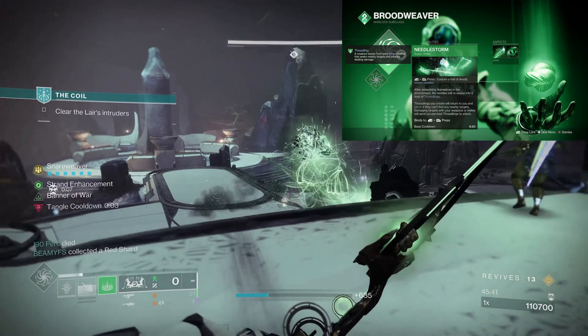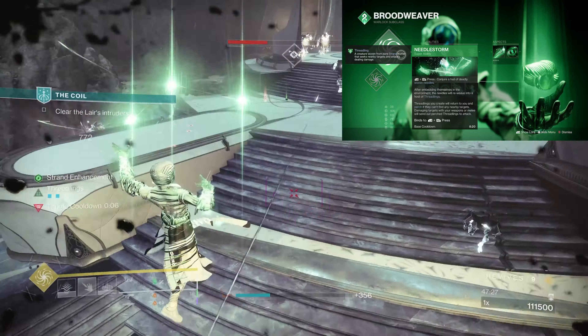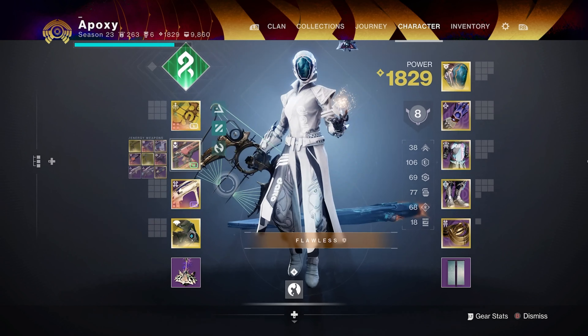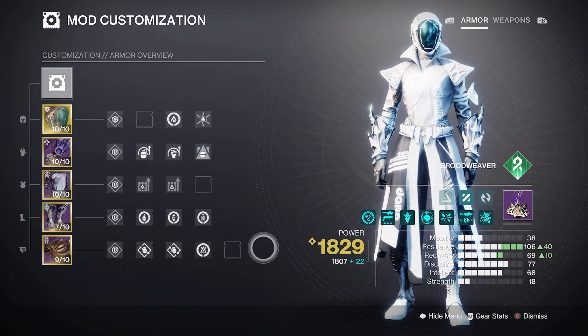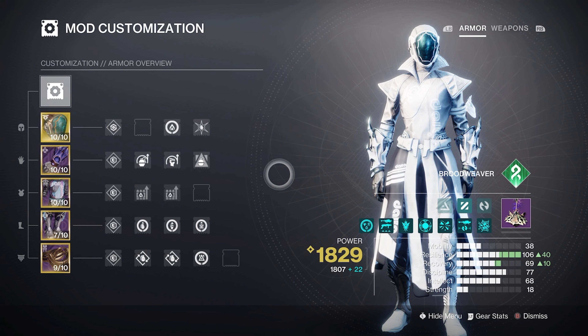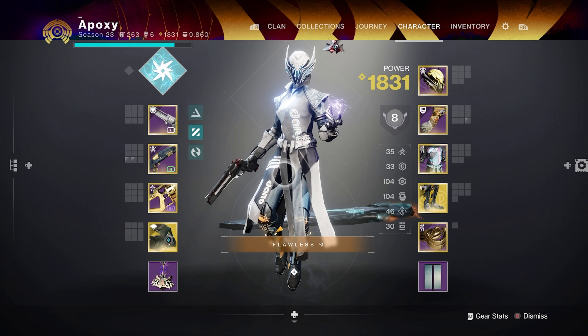For the super we have Needlestorm — a very amazing super that spawns a bunch of threadlings that wipe everything in sight, and any threadlings that don't kill anybody will just follow you around for the next opportunity. For my setup I have the Wish-Keeper with a fusion rifle and a rocket launcher, and stats are once again Resilience, Recovery, and Discipline mixed around. My favorite thing about this build is the infinite amount of threadlings you can throw out, the insane super damage, and the ability to constantly suspend targets.